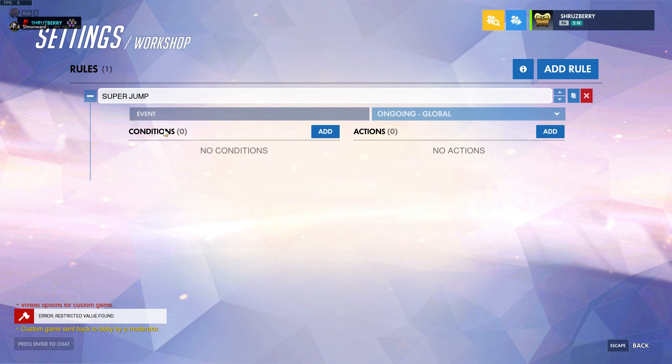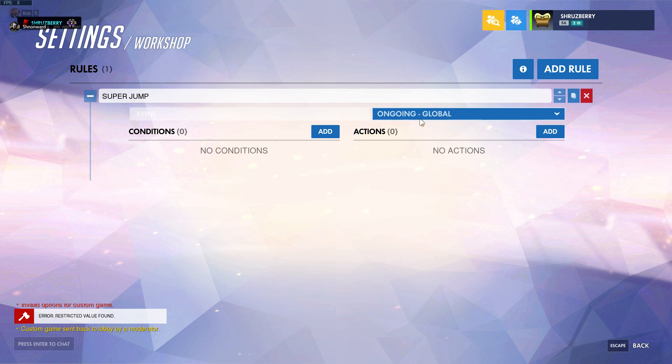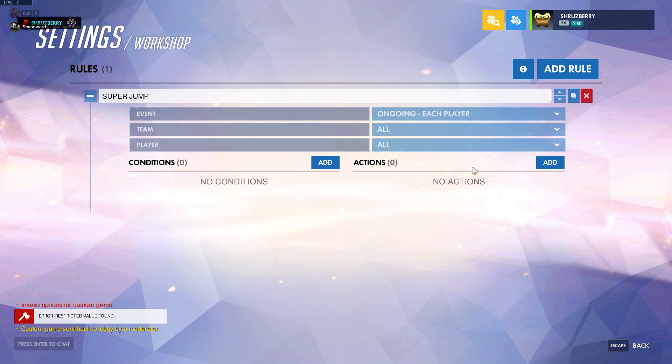I'm going to walk you through what's going on with all of this UI. Up here you have the event — none of the scripts will get run unless you pick an event. Global is more of a one-time deal; it happens at the start of the game. When you're dealing with characters you don't want to use global — you want to use 'ongoing each player,' which continually checks conditions for each player individually.